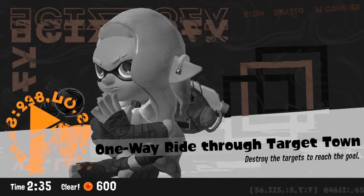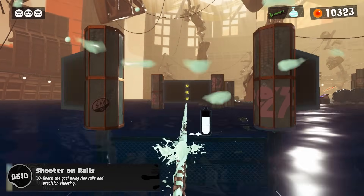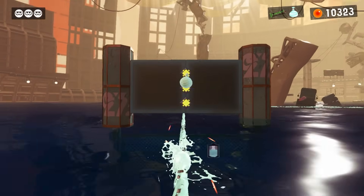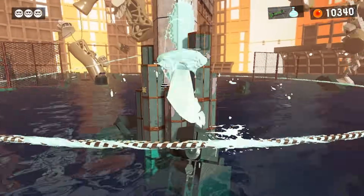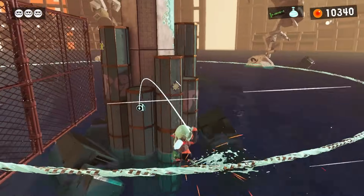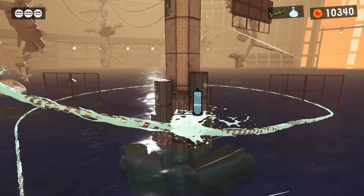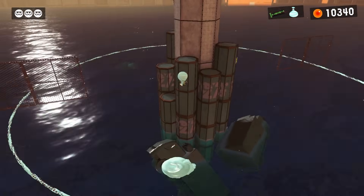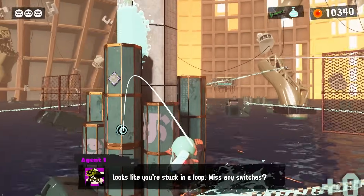I'm reasonably confident this is the true minimum, barring some ludicrous extreme strat shenanigans, but please let me know if you managed to shave one off. Level 0510. Yet another grind rail level, but thankfully this time we actually have burst bombs, and on top of that, it's incredibly easy. We have more than enough time to hit every switch along the way to the final tower, and once you reach said tower, you've practically already won. All switches can be hit with jumping throws, and you'll be safely dropped below even if you miss one. Score: zero shots.